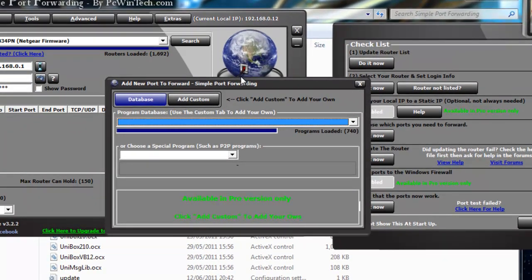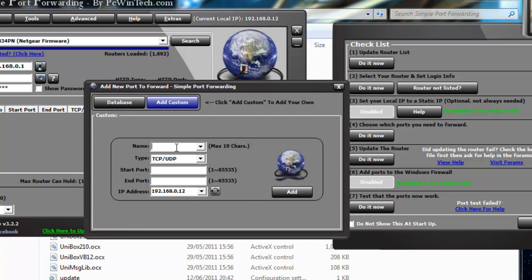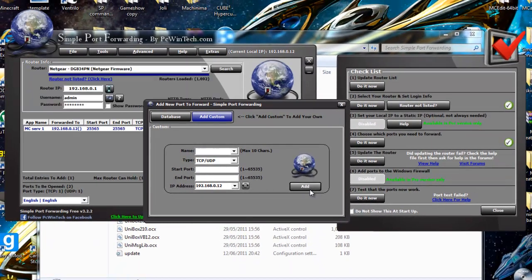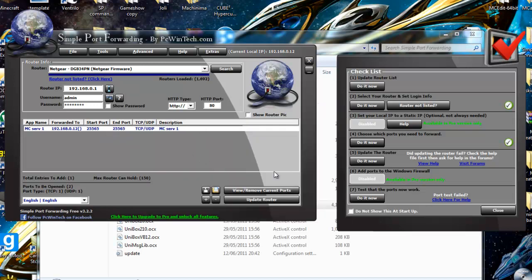Now choose which port it needs to be. Click on the fourth one and then click 'Add Custom Name' — whatever you want to call it, I'll call it minecraftserv1. Then TCP — start port 25565. I'll say that again: port 25565, because it's only one port. The IP shown there will be your static one — you can refresh that just to make sure it's got the right one. Pull that information and click Add. Then you can click 'Update the Router' and click 'Do It Now'.